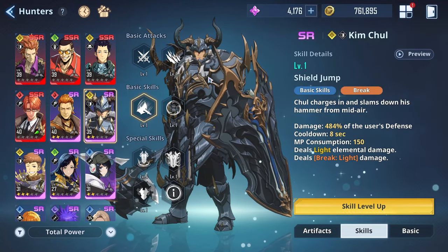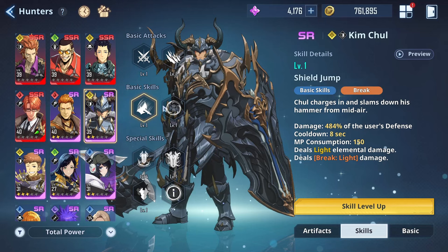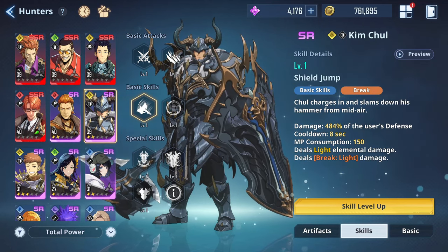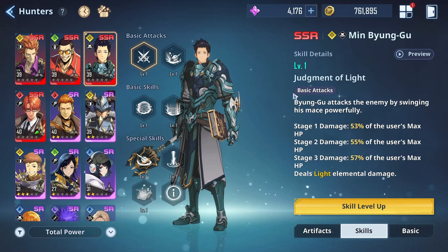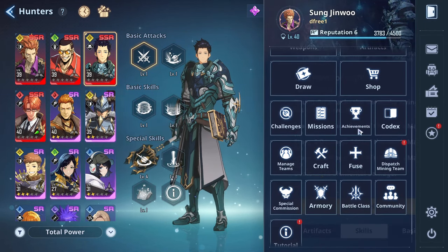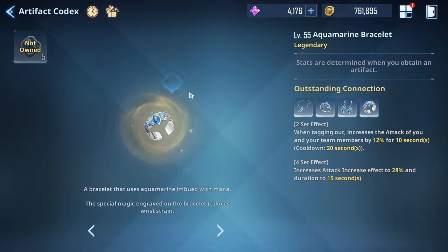What I'd implore you to do to find the best set for your character is answer a simple question: what is the character's designated play style? Every character has one — a tank, an attacker, a breaker, and so on. Read the kit of the character and bounce off of that. Kim Chul wants a ton of defense, for instance, because so much of his kit scales from that stat.